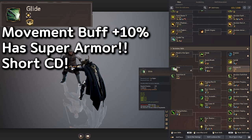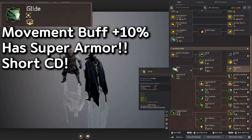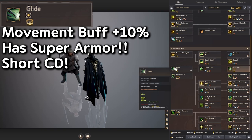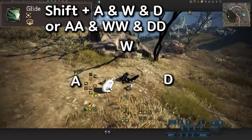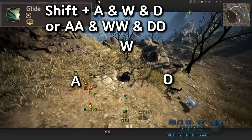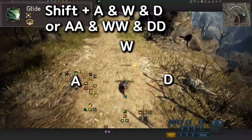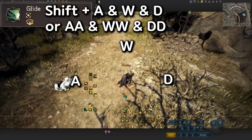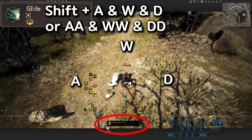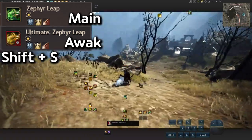Glide is the skill you're going to mostly use — forward and sideways, not backwards. If you use this it gives you movement speed plus 10% for 5 seconds. You can double tap W for forward, double A or double D for sideways. Or what people like to do is press Shift+W to go forward, Shift+A to go left, and Shift+D to go right. As you can see, you get movement speed plus 10%.